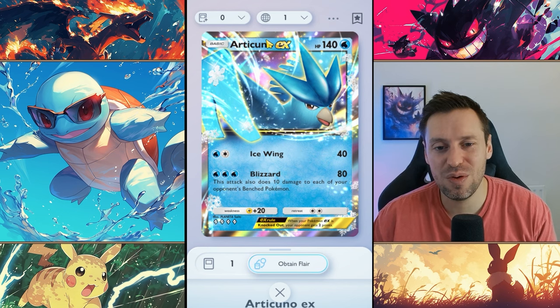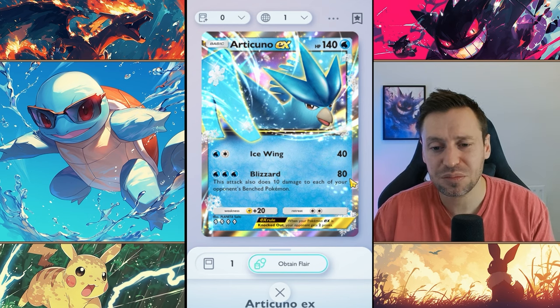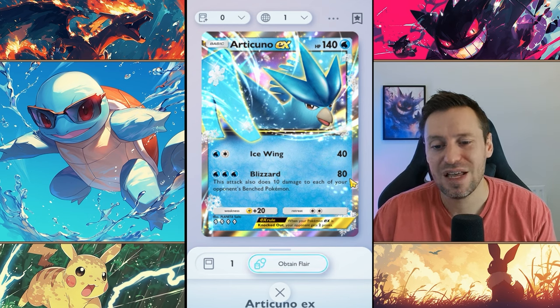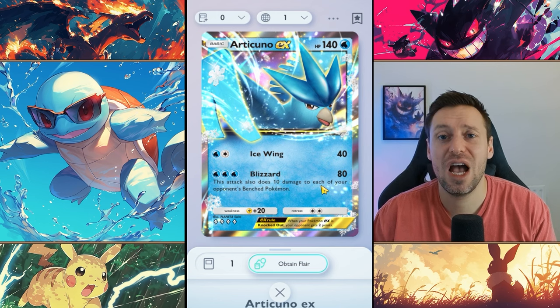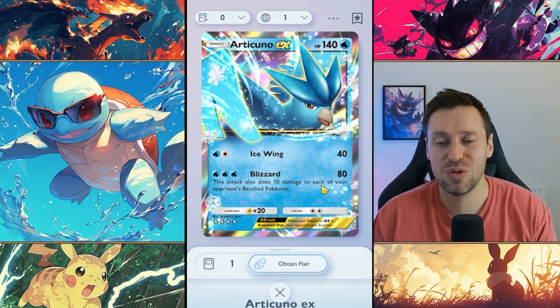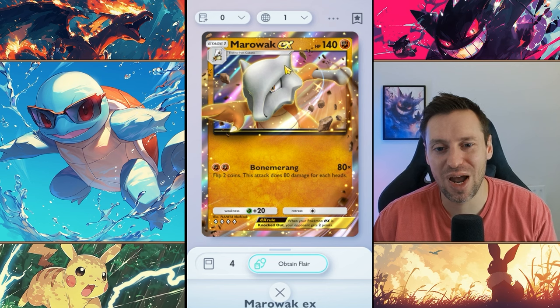Articuno EX — out of all the legendary birds I feel Articuno just clutches it. I do love Moltres and Zapdos, but Articuno is the best of the three, especially with Misty. You put Articuno on your front line, and once they hit three energy they start snowballing with Blizzard. 80 damage is a sweet spot — a lot of Pokémon have 80 or under HP so you can pretty much one-shot them. They're also destroying your back line with 10 damage, and paired with Giovanni that 10 goes to 20. Articuno can get a lot of work done.